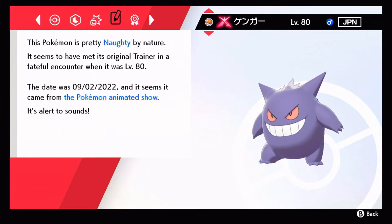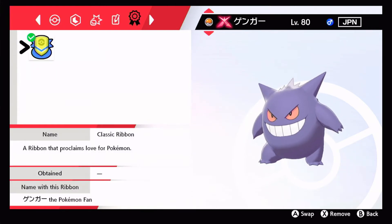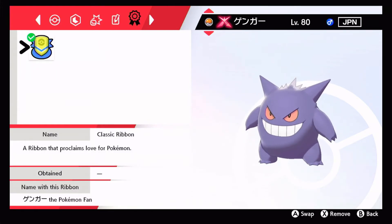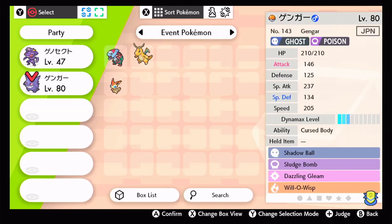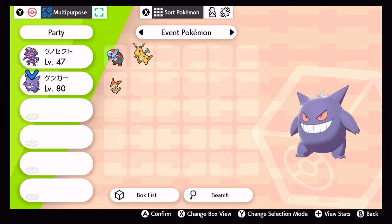He came from the Pokemon animated show and has the classic ribbon - Gengar the Pokemon Fan, because that's its name in Japanese. Let's check his IVs real quick. He has fantastic HP, fantastic attack, best defense, best special attack, best special defense, and best speed. That's pretty cool.